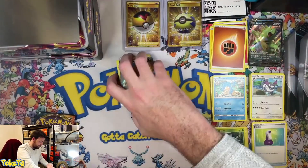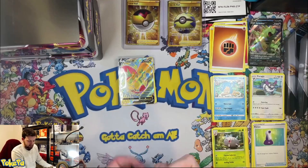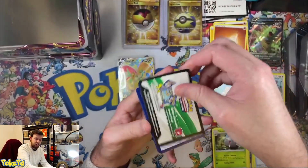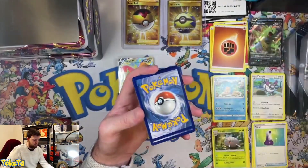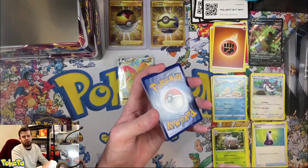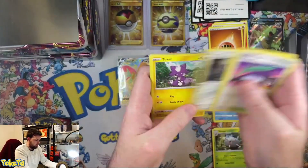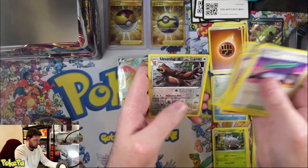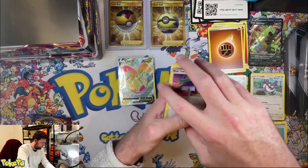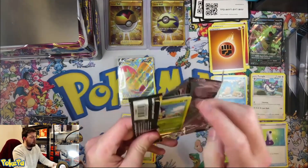That was unexpected. I can't believe that just happened. Tyranitar just pulled ahead because we didn't get anything else from that other tin, whereas we've got a Flapple V already and we've got another one. Is this an error box? One, two, three, four — let's go for a water. What do we got in here? The Urshifu Ring — I like the Urshifu Ring. So that was Darkness Ablaze.